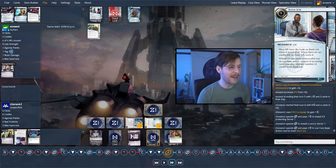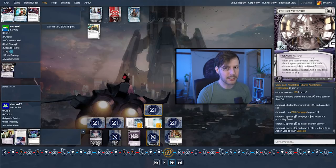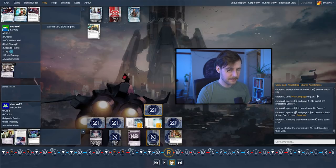Looks like they're just going to go ahead and trash the Bank Job, putting themselves on six credits. Victor into Wall of Static is pretty good. Now, if you run this early you could click through the Victor, but the Wall of Static is going to demand a breaker. The Vitruvius is safer here than in HQ, which I like — the runner can always run through the Ichi. Exosol still has a tag — let's see if they end up clearing it.